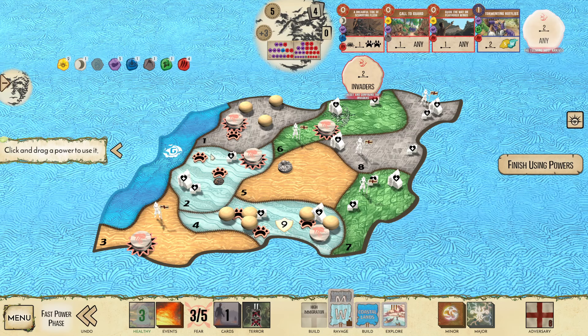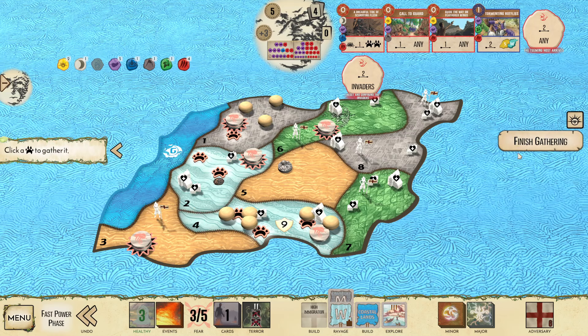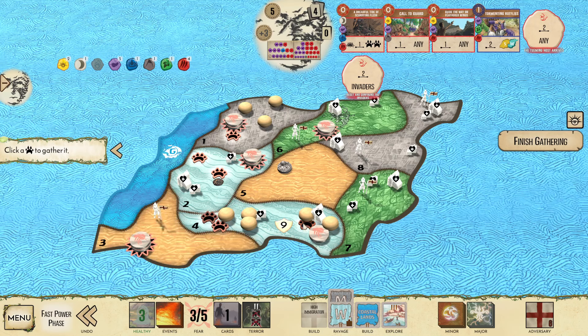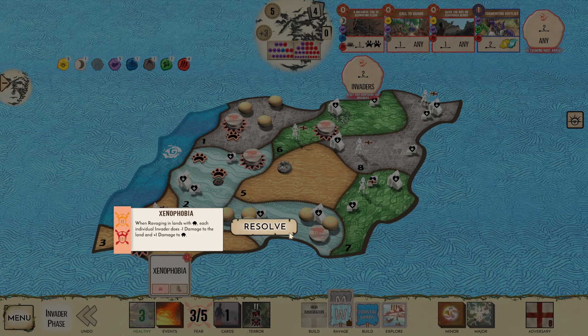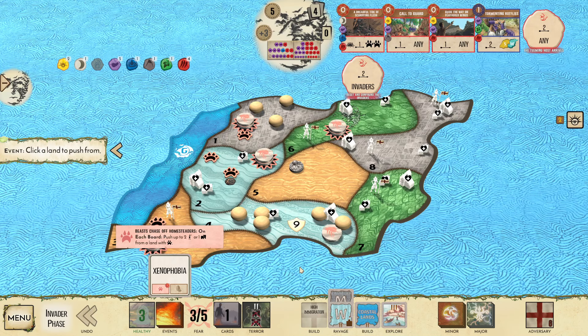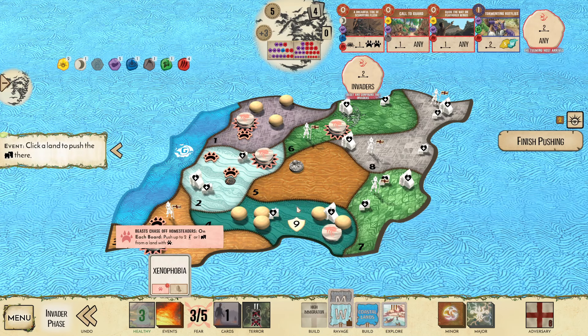So both my Wetlands and Mountains are going to build and then Ravage next turn. This land's going to go to 5. I think I could do this — Beast Push, Xenophobia. What do I want to do with this? Does this come with Dawn Defend? No, it doesn't. I could actually push this town here, or I could push this town here — 3, 6.